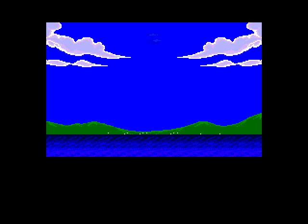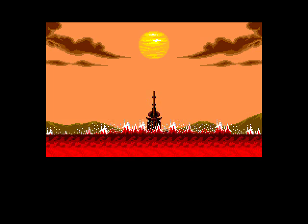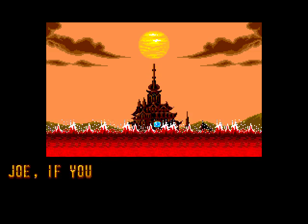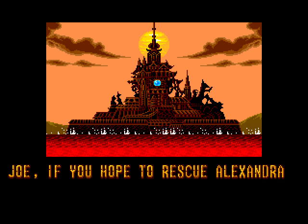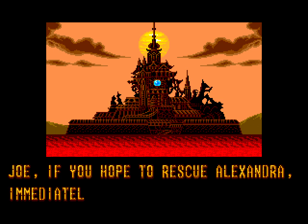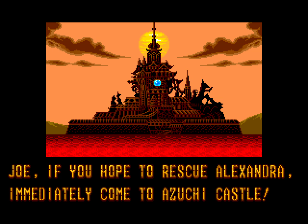Anyway, more intro. Joe, if you hope to rescue Alexandra, immediately come to Azuchi Castle. Well the other intro kind of told us that already, but okay.